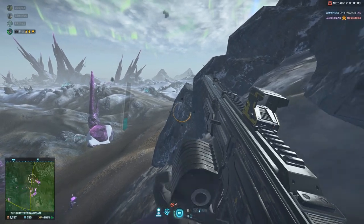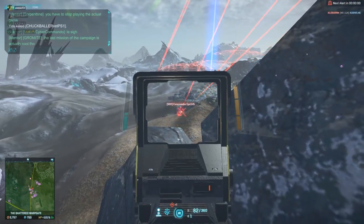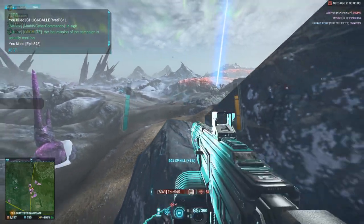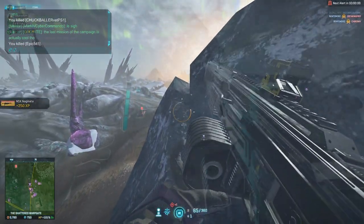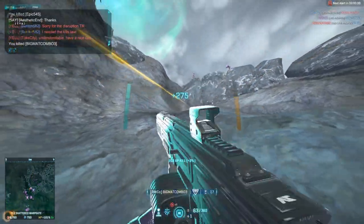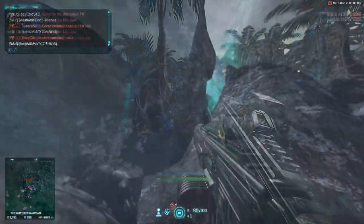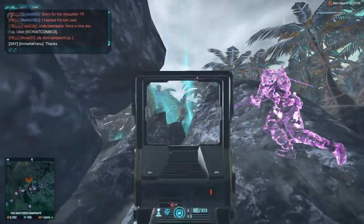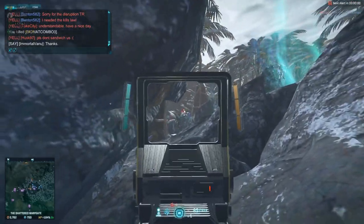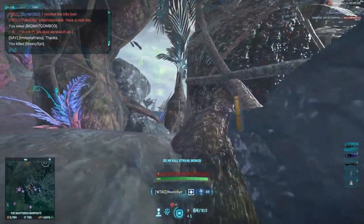The Planetside Combat Express, where the only thing more fragile than the beacons and the routers are the egos that placed them there. When it comes to the cat-and-mouse orbital strike game that is router whack-a-mole, the Naginata is one of the better weapons you could ask for. With just a small group of your most highly trained squadmates, you too can be eating ass and smoking grass with the Naginata.